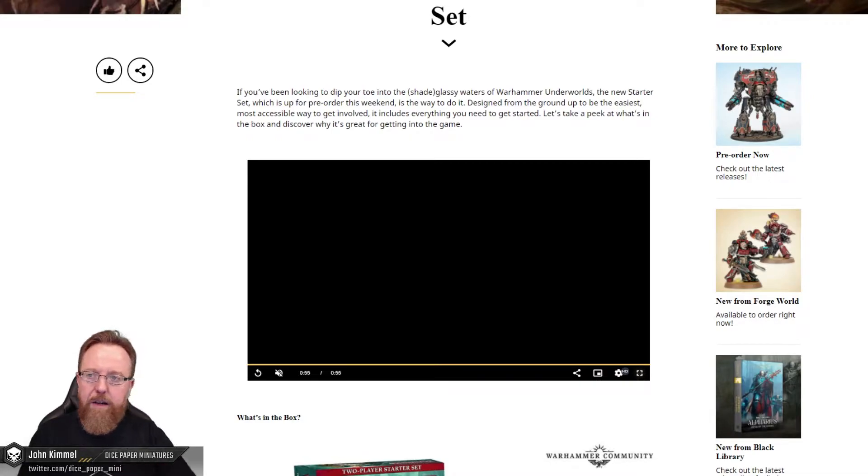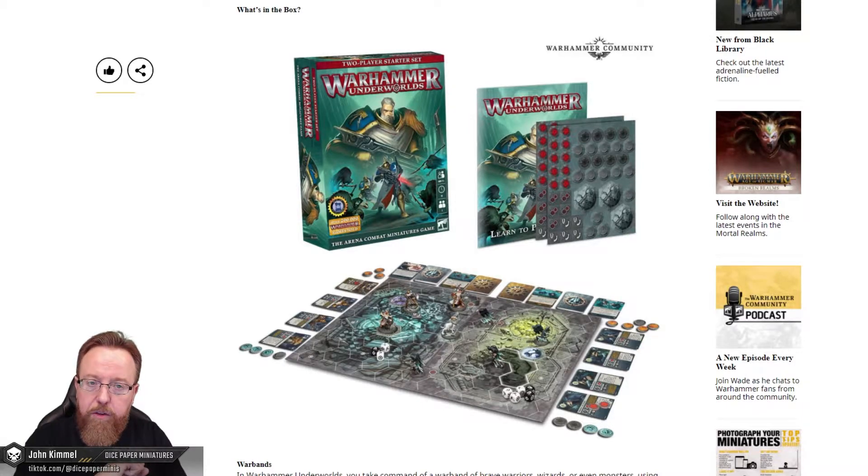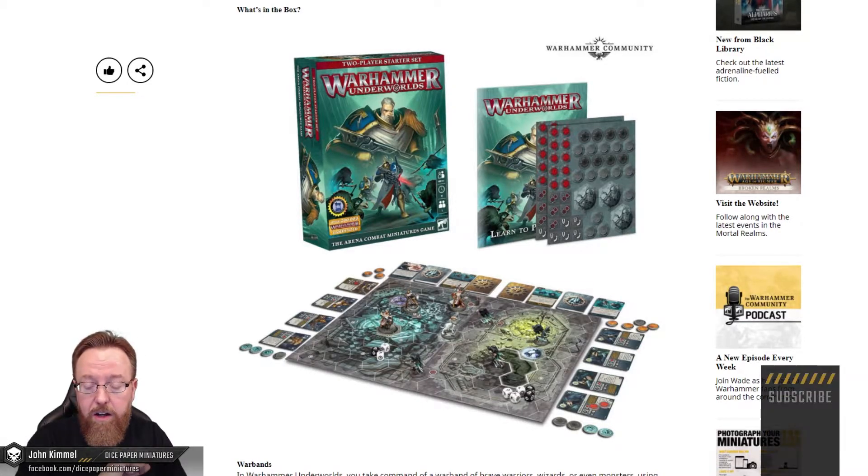You see it in card games like Magic the Gathering especially. And now with the new starter set here for Warhammer Underworlds, you get two new Warbands to play — Stormcasts and Nighthaunts. They have these pre-constructed play decks where you can jump right into learning how to play the game. Once you get the fundamentals down, there are more cards you can use to customize your play decks.